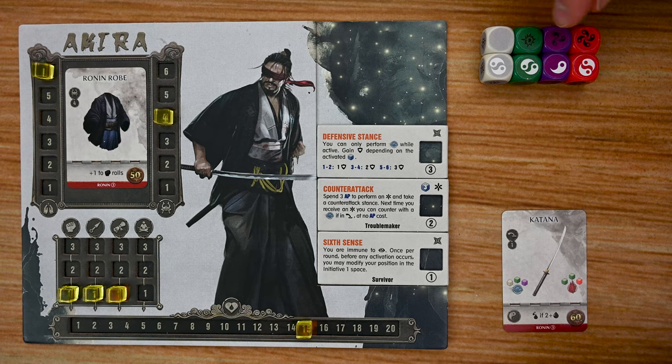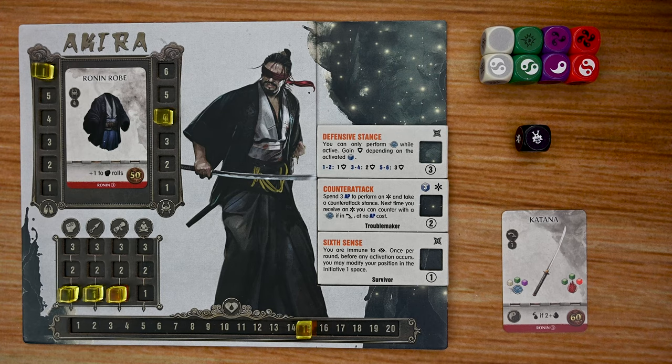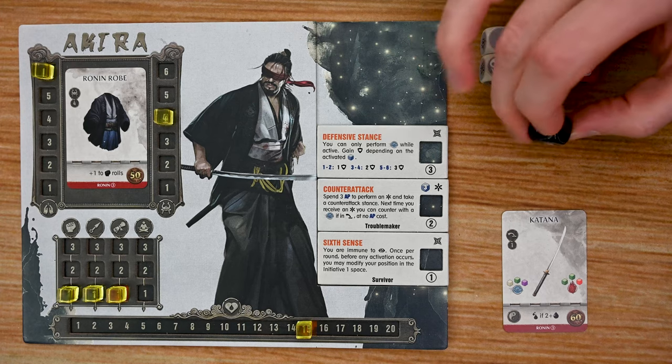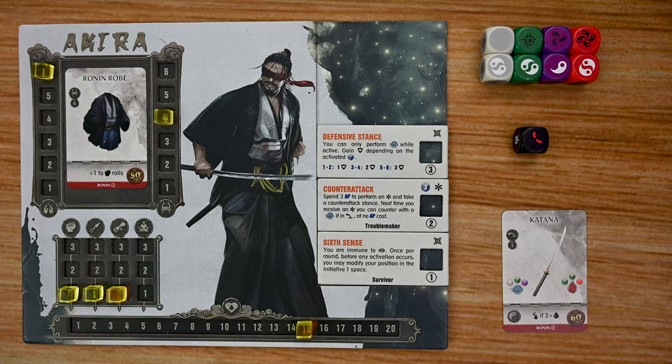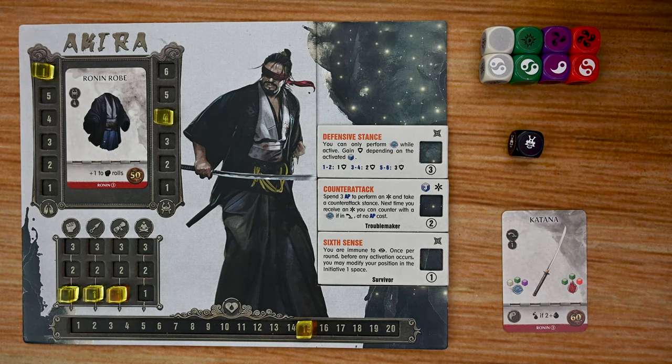The yin-yang bonus can only trigger once regardless of how many symbols you roll. You can also choose to add the focused black die to your attacks — a double-edged sword. Its sides include: a blank with no effect; the red-eyed side where the enemy counter-attacks and your attack fails; three armor-cracker sides that permanently reduce enemy armor by one; and the bullseye, which bypasses the enemy's armor and defense entirely to deal full damage.